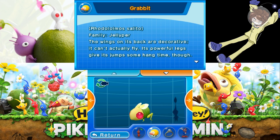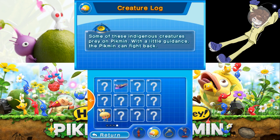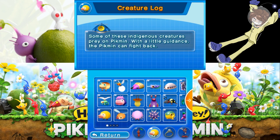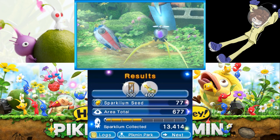The Rodoloismosillito — the Jellypurr family. The wings on its back are decorative; it can't actually fly. Its powerful legs give its jumps some hangtime though. My jumps meanwhile are not worth mentioning, but the jetpack on my back does let me fly over short distances — I wonder if it's jealous of me for that. I wonder if Pikmin 4 will bring a jetpack just because it was introduced in this game — that would be really interesting. The series seems to be picking up what we like by bringing back a log and a Piklopedia thing, so maybe they'll realise the jetpack is a nice addition. They're definitely improving the series.